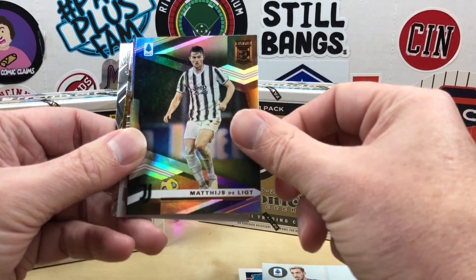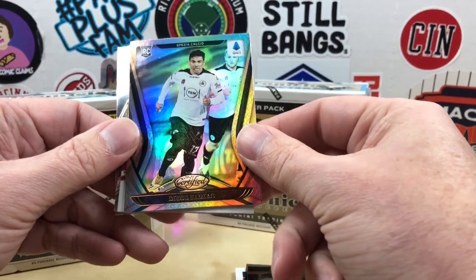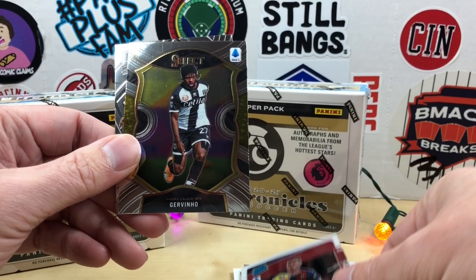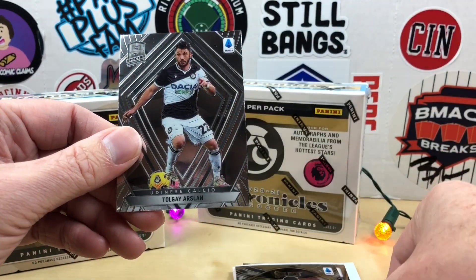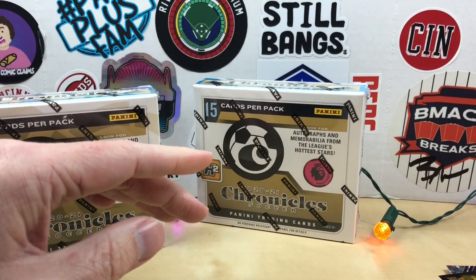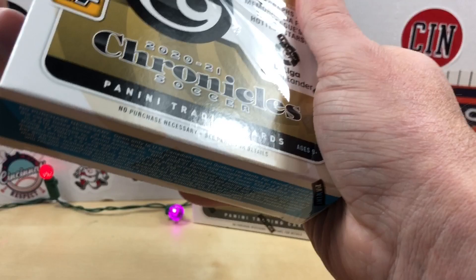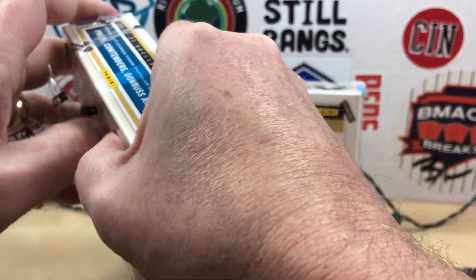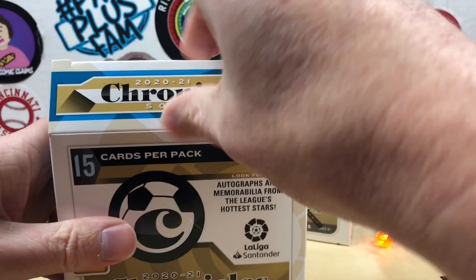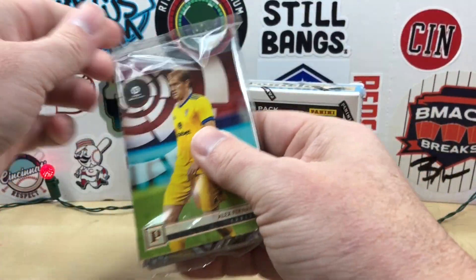Then we have a Circles parallel of Hellas Verona, a gold Illusions of Morton Thorsby — these are not numbered. Elite Mathis, Illusions Apollo, Certified of Diego Ferri, an Optic of Matthias Vanberg, Gervinho, and Toge Arson out of Spectra. Very nice variety of sets in there. The first one of these I opened I got a relic card — a triple swatch — but haven't seen any since. Still looking for an autograph.